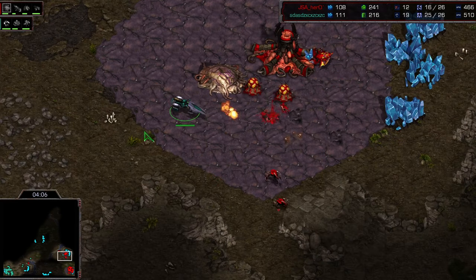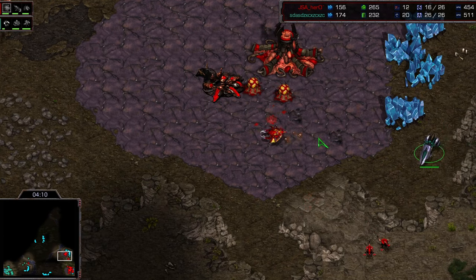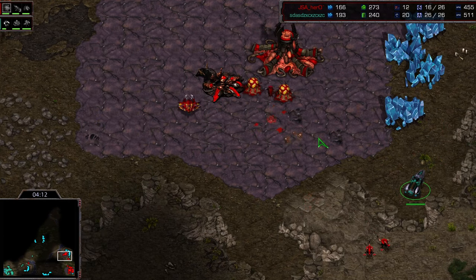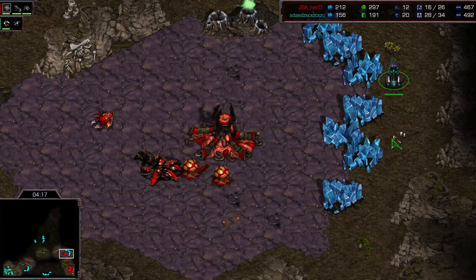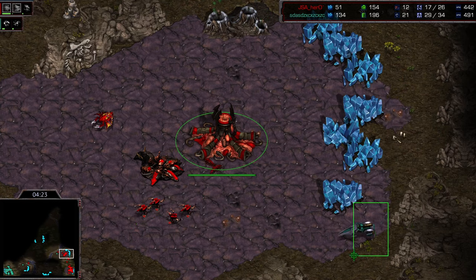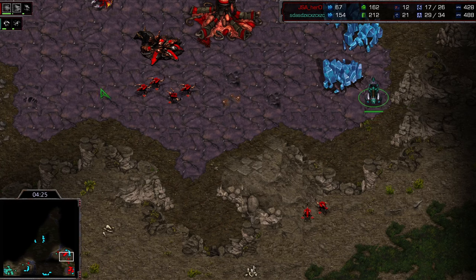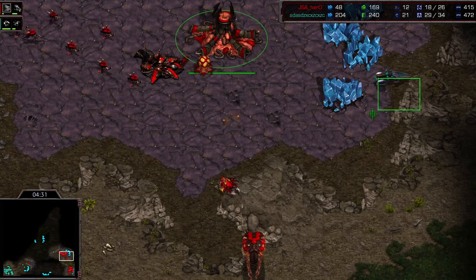Hydra den is gonna come down here — maybe he's thinking there's no way I can deal with a wraith, I have to get this hydra den. I'm just surprised he even went for the lair if he wasn't gonna follow up with it. Now the vulture makes its way behind the mineral patches — this is so bad for Hero. He has the hydra den done so he can make like two hydras to go kill it.